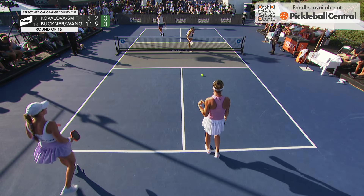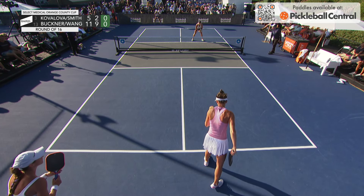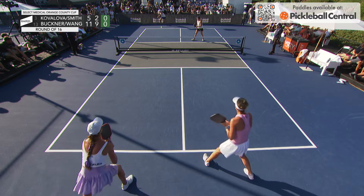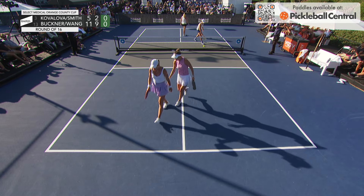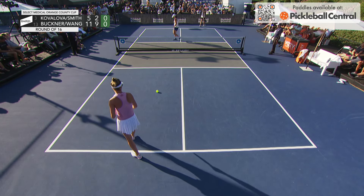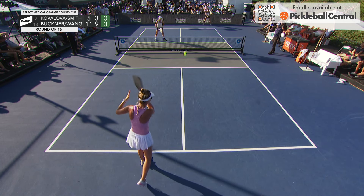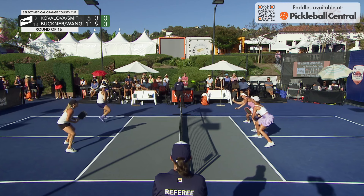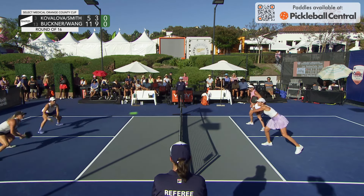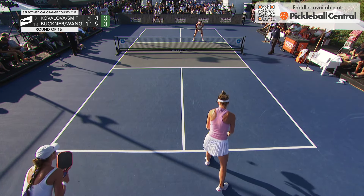Zoe didn't know what to do there — she had so many options. A rare miss, but an opportunity for Cali and Lucy. They're trailing; they need to make moves now. There's that aggressive play — that's the play we were hoping for on the service possession. Cali really imposing her will, choosing to keep the pressure on with the speed-up. An aggressive dink by Cali sets it up — instead of just giving it back, she took a cut, moved the ball across, got Zoe out of position, and set up the rest of that point.